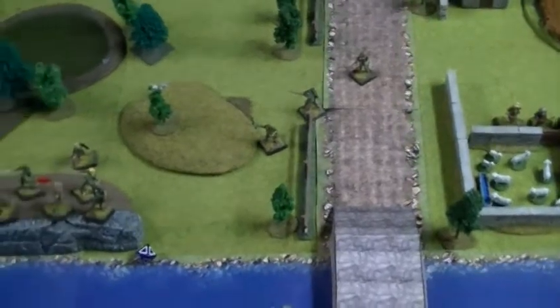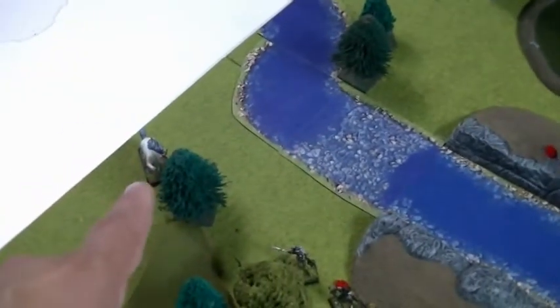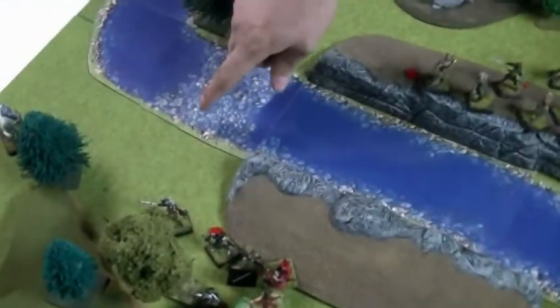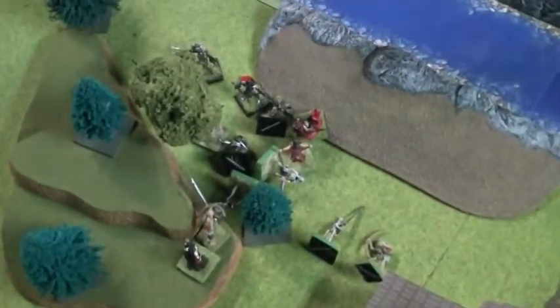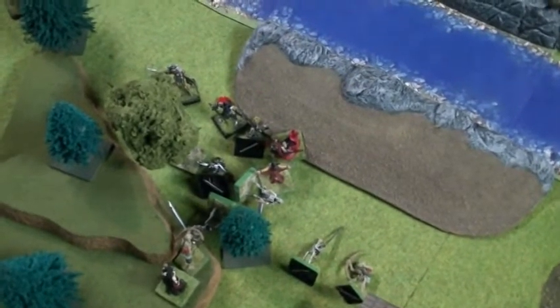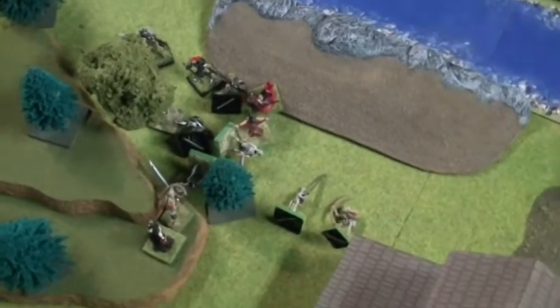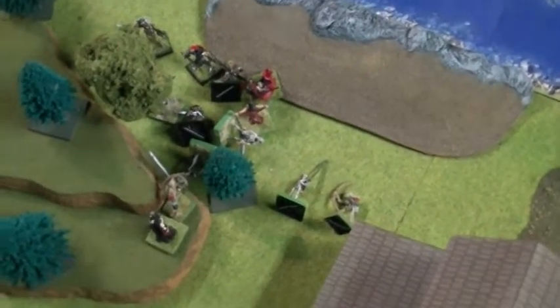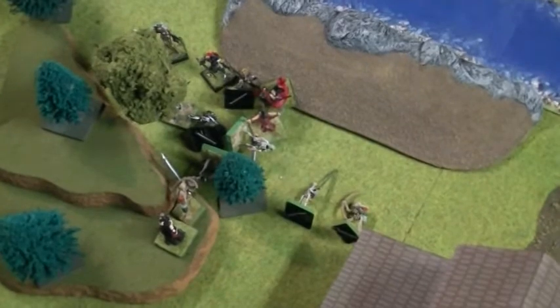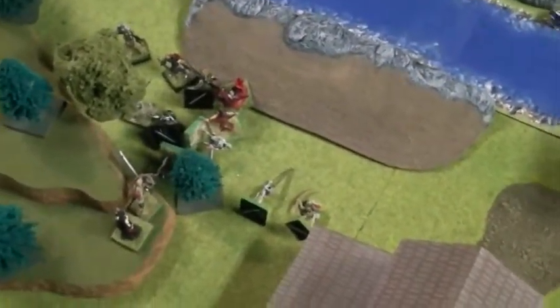The swordsman moved over to help the others. The unicorn moved from that tree over to this tree. The Deathseekers moved up to get in range to attack eventually — very close, but caught out in the open. One guy was only about an inch away. Close, and yet so far.